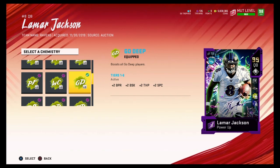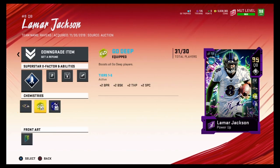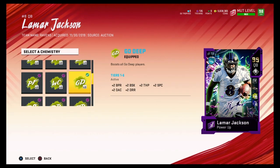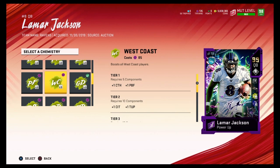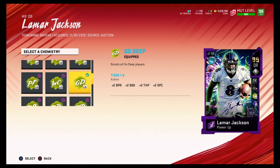I went with Go Deep because Lamar needed more throw power and I like to chuck it deep. The difference between spec catch and catch in traffic: catch in traffic means you have a better chance to hold onto the ball, while spec catch is when you lob it up one-on-one against a cornerback — it's basically a better chance of coming down with a spectacular catch.